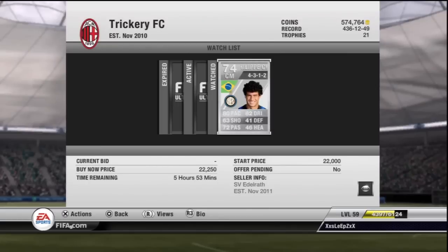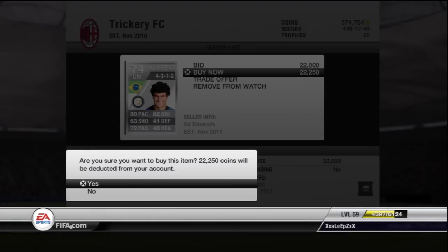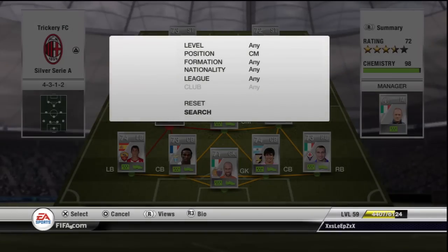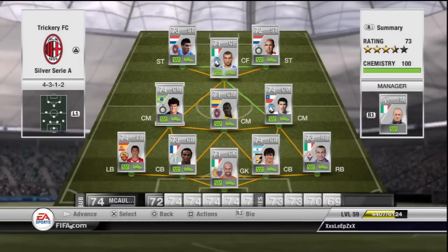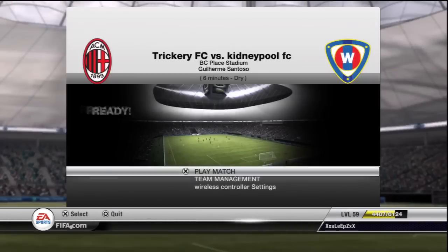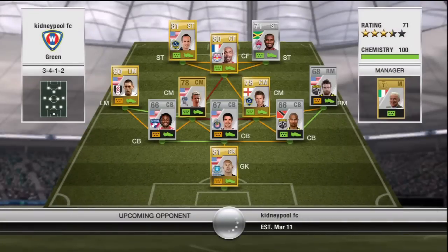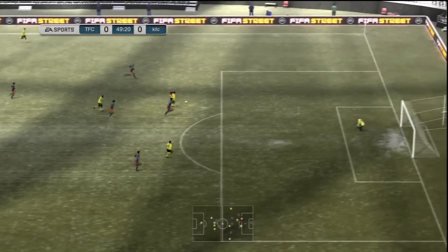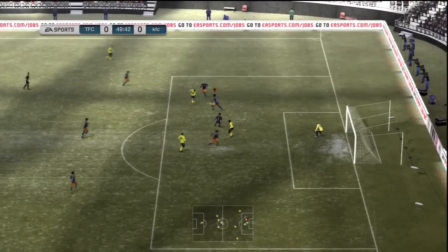Sweeps here with another episode of My Journey to an Ultimate Team. We start this episode off signing Felipe Coutinho for a buy now of 22,250 coins. We put him in for that guy whose name I could never pronounce properly — Hetmaj, whatever his name is. Felipe Coutinho goes in for him and he's going to add a bit of pace to our midfield. He has the 4-star skill, adding some flair. It's one of the signings I was looking forward to in this Silver Serie A squad.